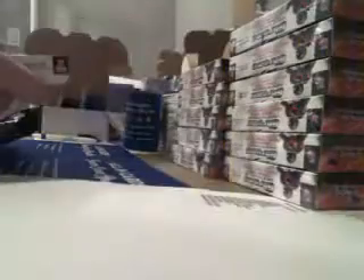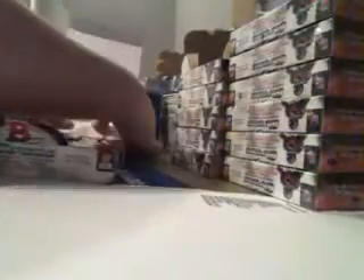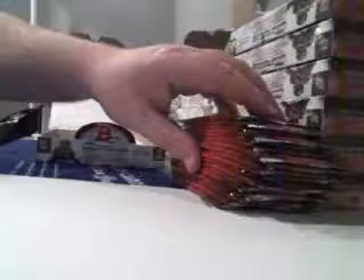Here comes box number one. Nice looking cards. Alright, we started with a blue refractor — Jacksonville. Are they numbered? 199 on the blue refractor. Jacksonville Jags, Cecil Shorts.